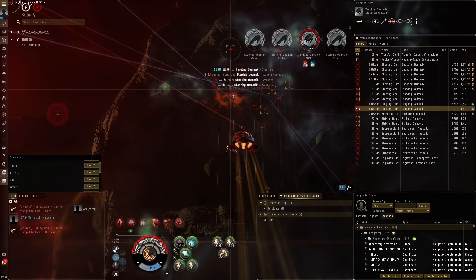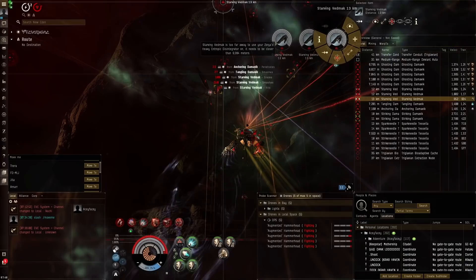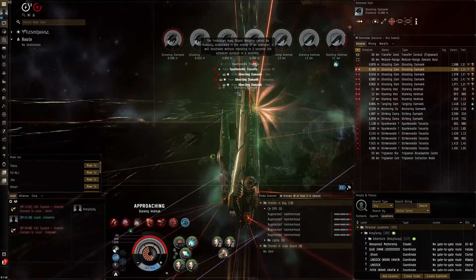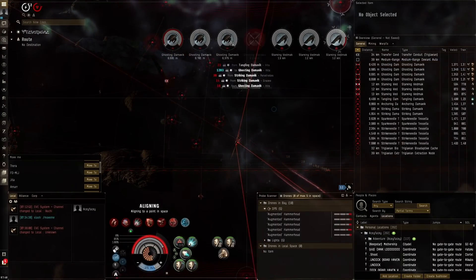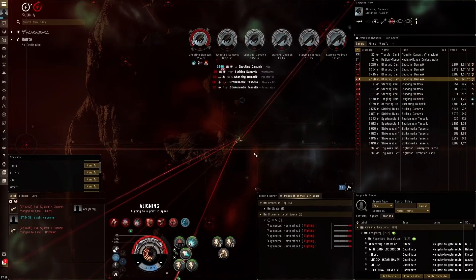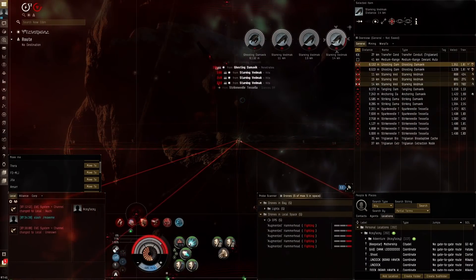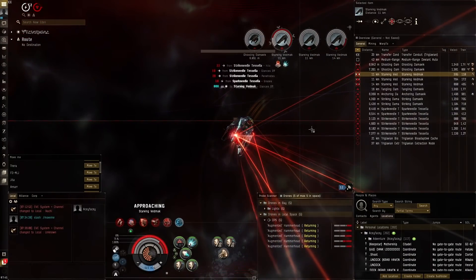We almost one-shot that guy. Now we might have to use some remote reps on the drones. Go for these vedmax — important to take them out, you don't want to let them spool up. We've got really bad range right now — lots of ghosters here! We do not want to die. Okay, that ghoster is dead. The ghosters are going out really fast so I'll keep going on them until I have the necessary range — yeah, we have the necessary range. We'll be fine, and we'll keep these drones going too.